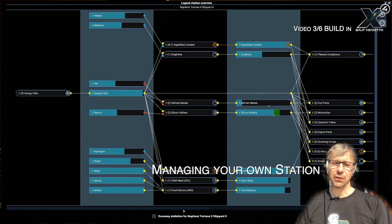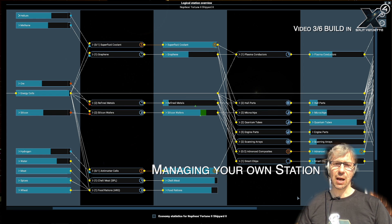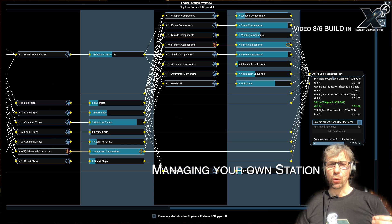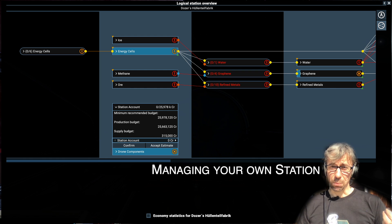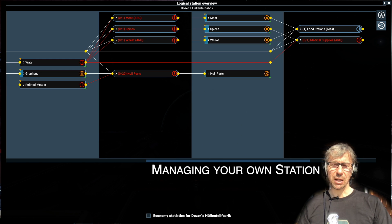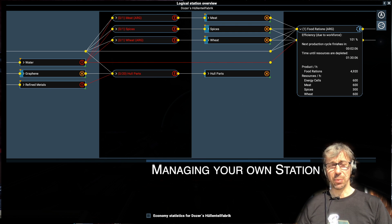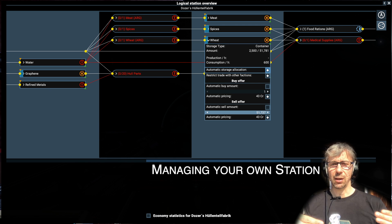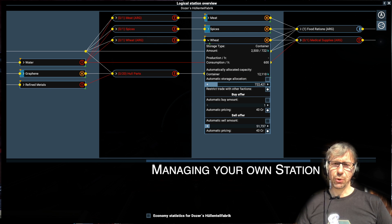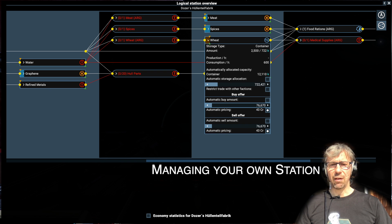You can build a chain of multiple productions, and in this menu you can see all of this in a logical overview. The menu is also interactive and you can open every production and every storage and control exactly how the manager of your station is supposed to operate it. By default it will all be automatic, meaning both the storage levels for every resource and product will be decided by the manager, as well as how much he should pay for resources he wants NPCs to bring. You can set up manual budgets and manually set how much storage space you want reserved, but be careful because your storage is limited and if you run out of space your production cannot operate anymore. So the automated management of storage space is normally a good idea for best efficiency.